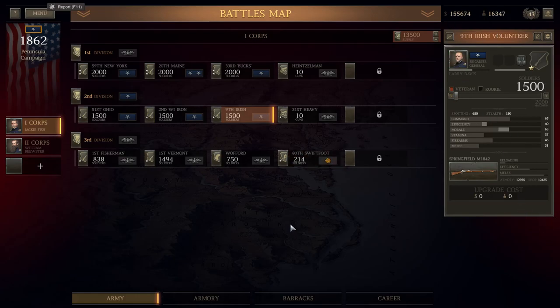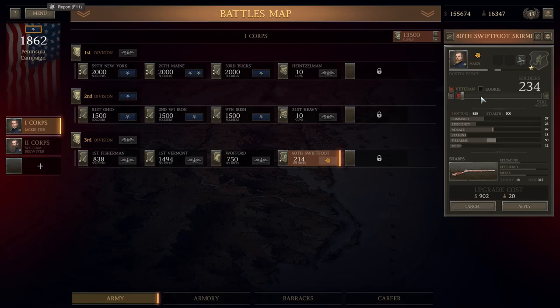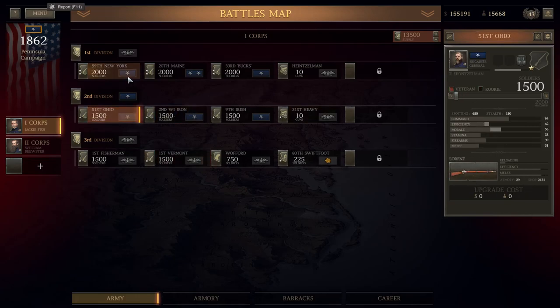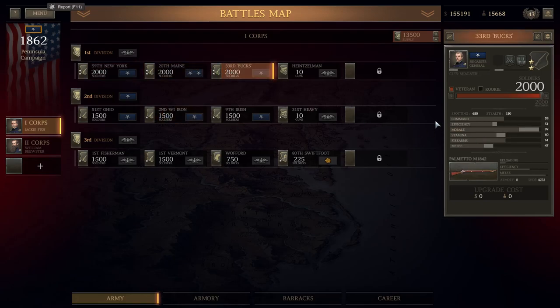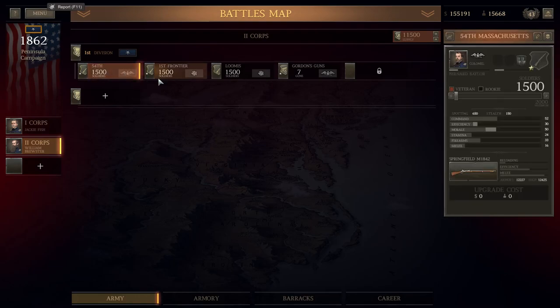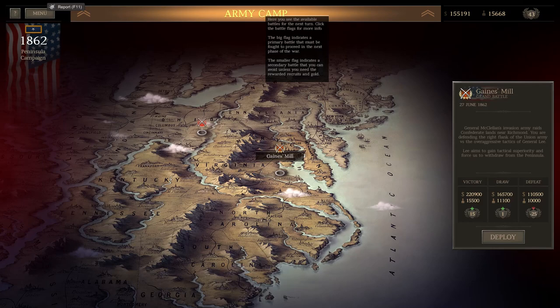These guys got some good experience — the Iron Brigade are almost up to two stars, which is perfect. We need to try and get as many two-star units as possible before we start the next battle. We're creating a nice little war chest for ourselves. The fishermen just got smashed — they really did — so they can have a bunch more recruits. Look at the 59th New Yorkers' morale — they have 100 morale, that's how good they are. Same with the 33rd Bucks — their morale is super high; they've got melee training as well, so I'm hoping they'll be so efficient in melee. We also have the whole of 2nd Corps, which we haven't really touched too much.